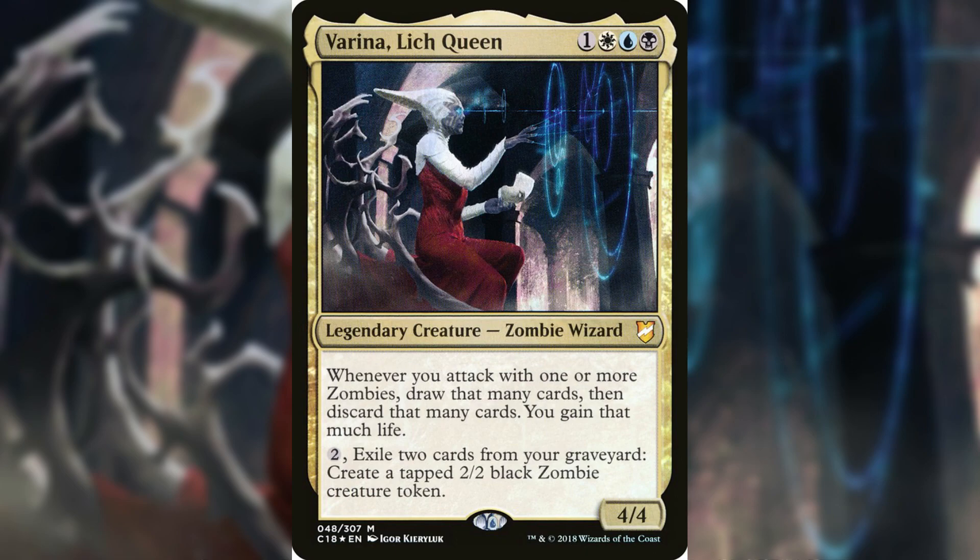The idea of this deck is tons of zombies that will punish your opponents in all instances — ping them down for zombies entering the battlefield or death triggers, draw cards off the zombies you attack with, and rapidly build up your horde to snowball out of control. There are not a lot of places your opponents will be able to hide once you get the zombies flowing, forcing them to burn removal spells just for you to bring them all back from the grave over and over again, or push them into making deals while using your graveyard as an extension of your hand.